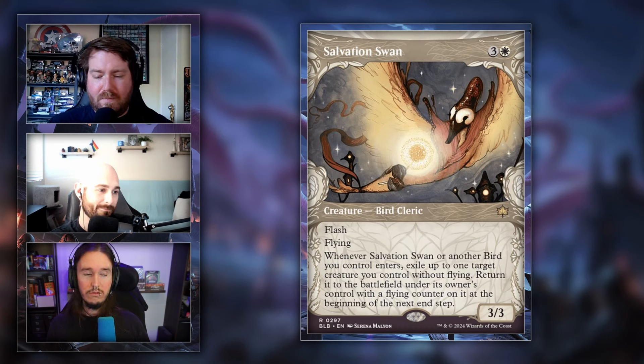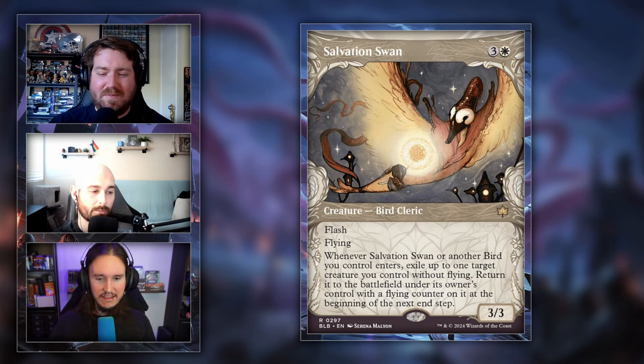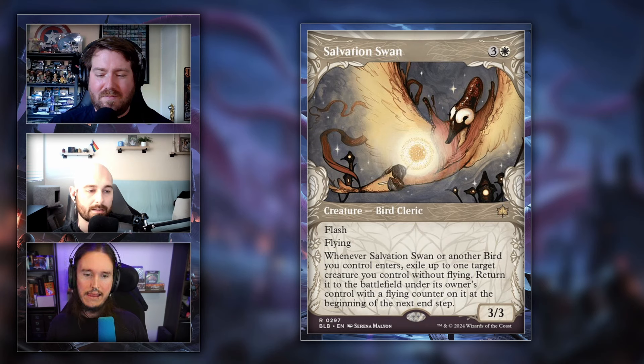They've announced they're dropping 'enters the battlefield' as a term and just saying 'enters.' This is part of a broader effort to use fewer words on cards so they can fit more impactful text. Similarly, they're dropping the card's name in self-referential text and replacing it with 'this' or shorthand phrasing — basically making room for more complexity.